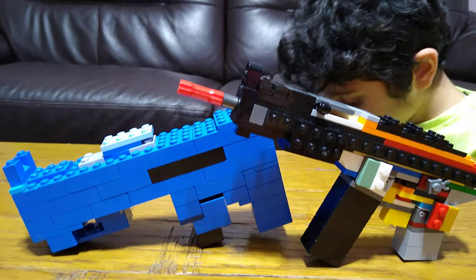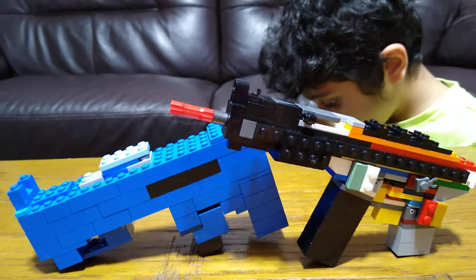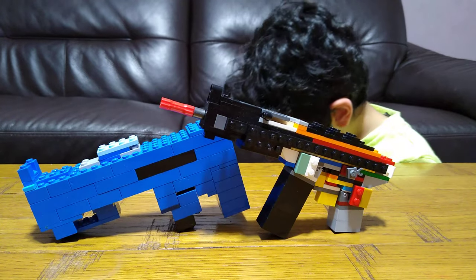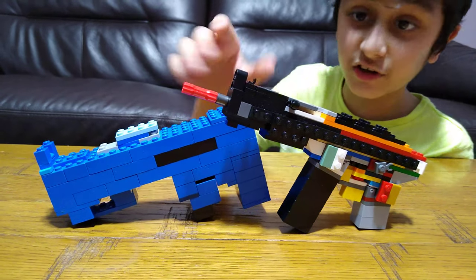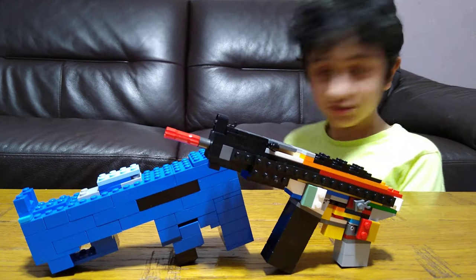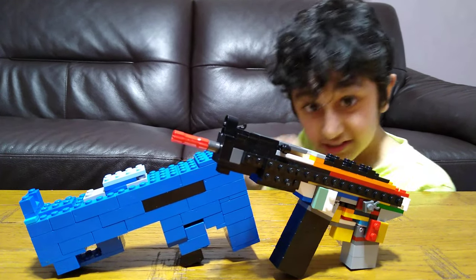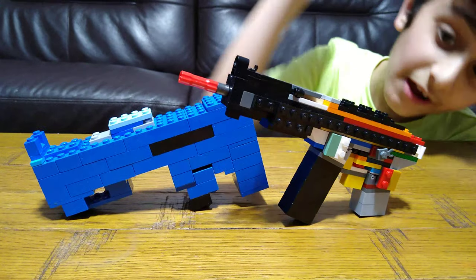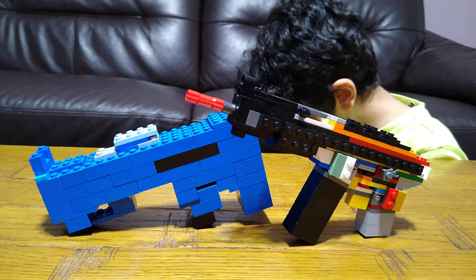The Dual Golden Pistols' clips is 16; the MP5K's clips is 50 — obviously a submachine gun shoots so quickly it needs more bullets than a pistol, so the submachine gun wins there. For accuracy, the MP5K is 112 and the Dual Golden Pistols are 78, so the submachine gun wins again.